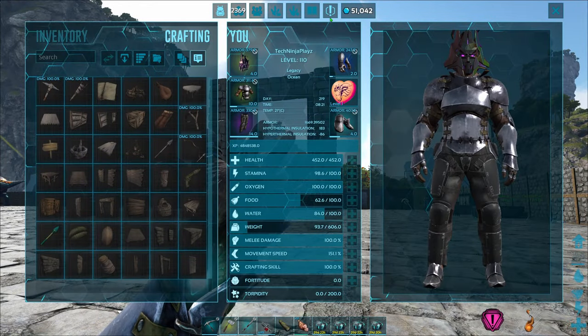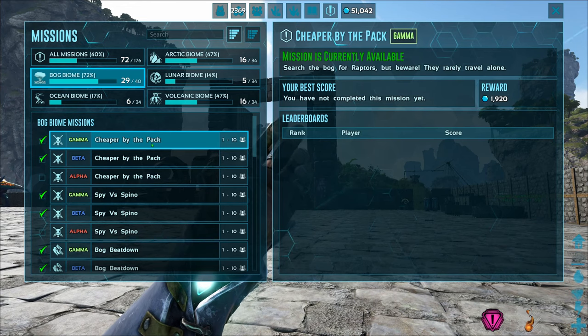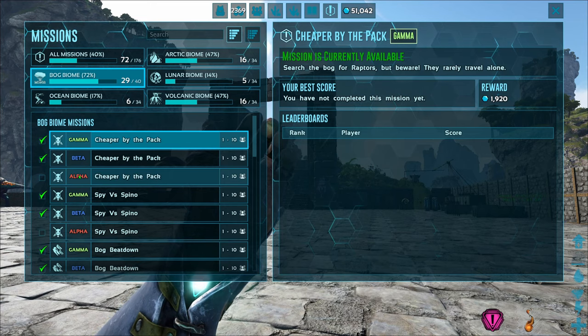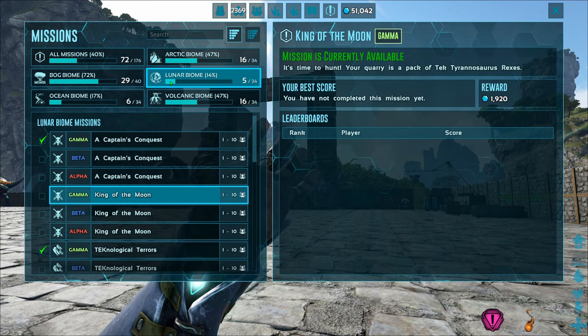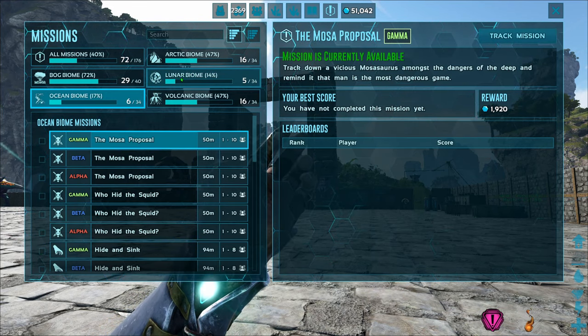You may think, how can you trust me if I haven't even beat all the missions? Well, a few things. First of all, I do play solo. A lot of the alpha ones you can't really do solo, or they're a lot easier with a tribe. Second of all, I did beat enough missions to be able to do the boss fight, so I sort of stopped doing missions after that because I didn't really find a need to.